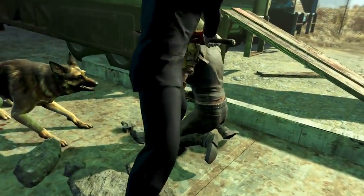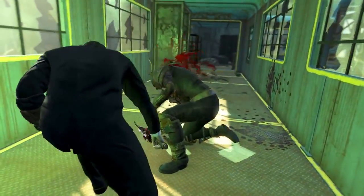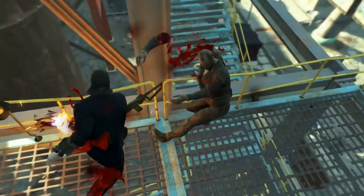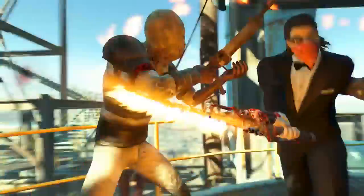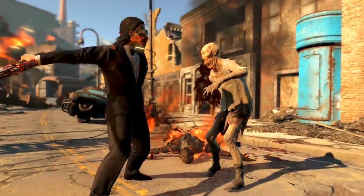It's cool they didn't make it craftable and made the Shishkebab a unique weapon — it just makes it even more special. Personally, I still think it should be called the Shishke-stab. And that completes the guide for Fallout 4's unique weapon, the Shishkebab. I hope this guide helped you out, and here's the Shishkebab in action.